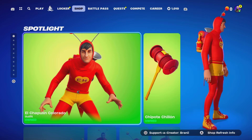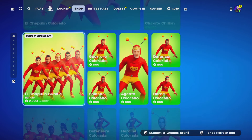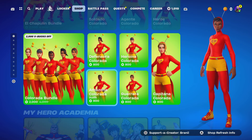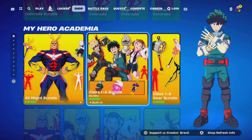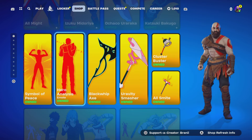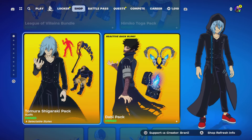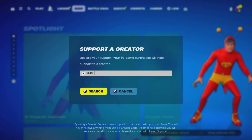Welcome back to another video on the channel. Really quickly before we get started — if you guys are going to purchase anything from today's Fortnite item shop or any other games through the Epic Games Store, or the Chapter 5 Season 4 Battle Pass coming out this month, consider using supporter creator code BRANY with two I's, as I am an Epic Partner with Fortnite. Hashtag ad, hashtag EpicPartner. Shoutout to all the amazing supporters using my code.